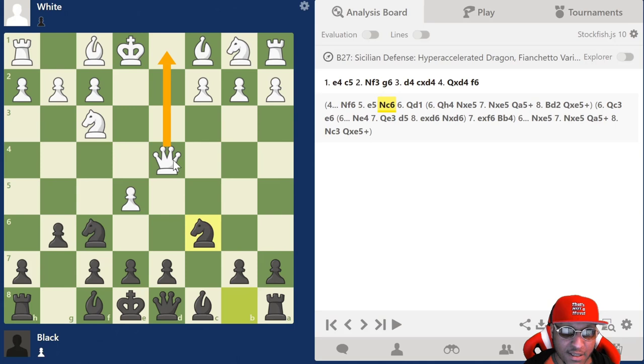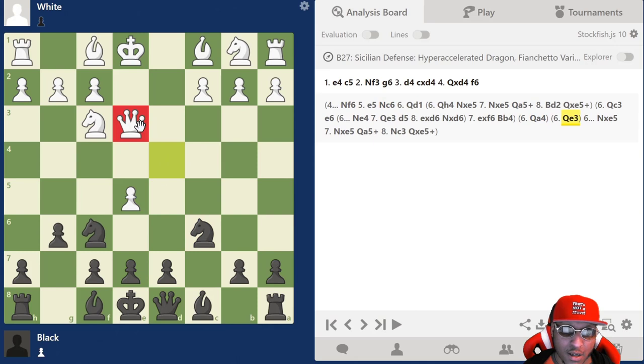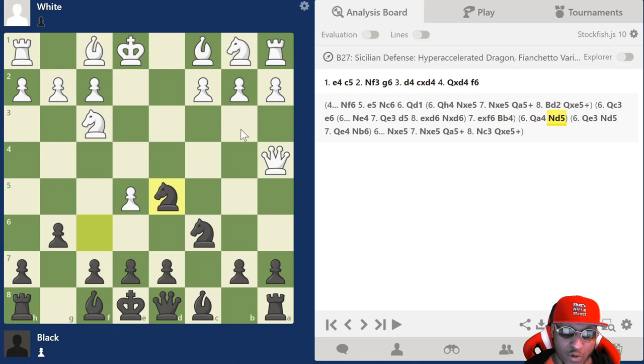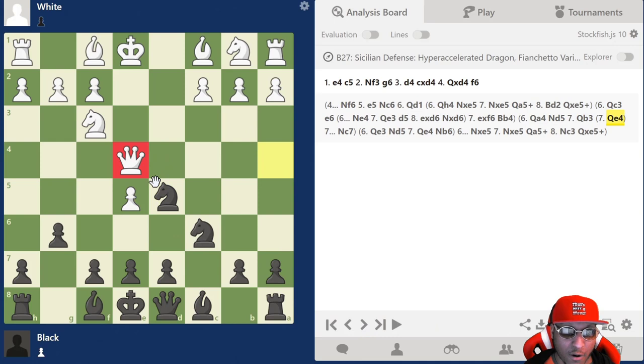So for queen c3 we play e6 and set up that trap. For queen d1 and queen h4 we play knight takes e5. Queen a4 is the standard, and queen e3 has happened before but is kind of the same as the queen a4 line — you play knight to d5 and then knight to b6 and it transposes. After queen a4, the best move is knight to d5. If they play queen b3, I play knight c7, bishop g7, attack this pawn, play g6 or d5 — it's very flexible with pieces around the center.